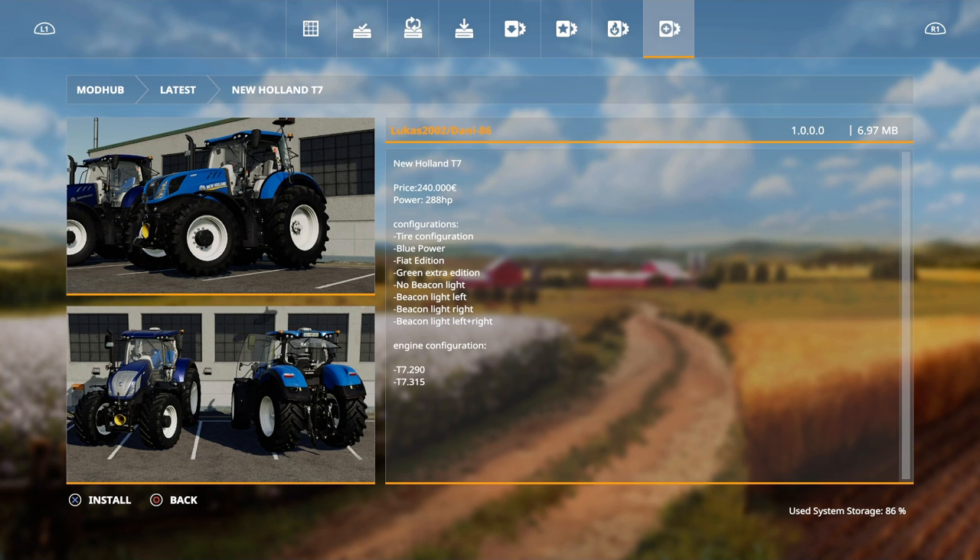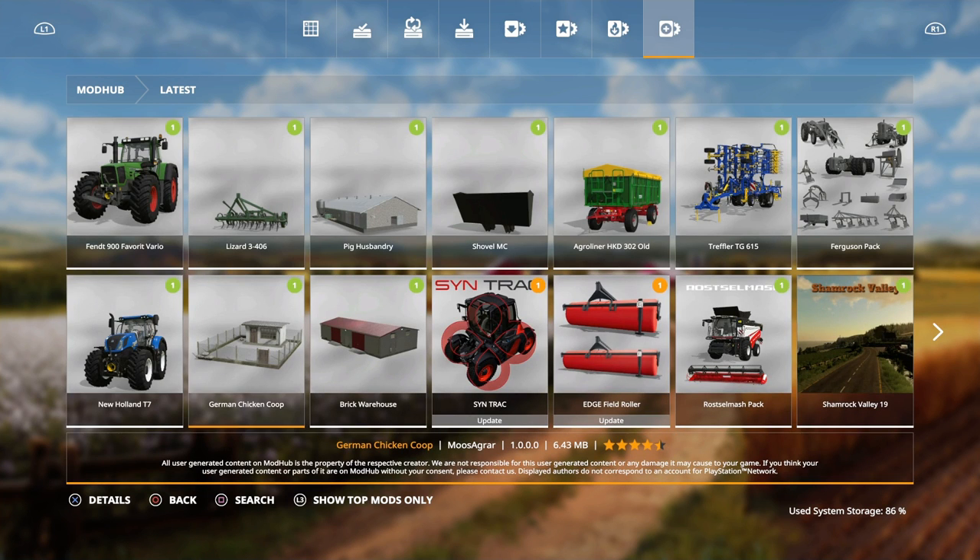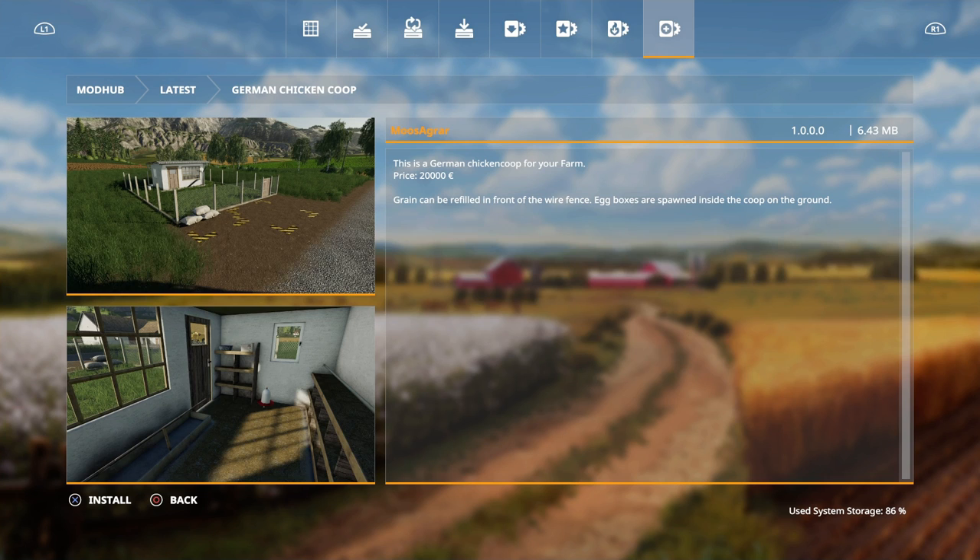Then we have the New Holland T7 by Lucas2002 and Danny86, which comes with tire configurations, Blue Power, Fiat edition, green extra edition, no beacon light, beacon light left, right, beacon light left and right. And then we have the German Chicken Coop by Moogs Agra - a German chicken coop for your farm; grain can be refilled in the front of the wire fence and egg boxes are spawned inside the coop on the ground.